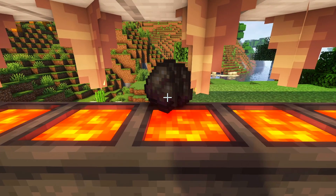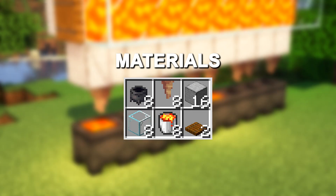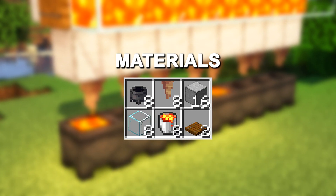So, you better stop using coal and build this lava farm, which is simple to build and easily expandable. And these are the materials you need to build this farm.